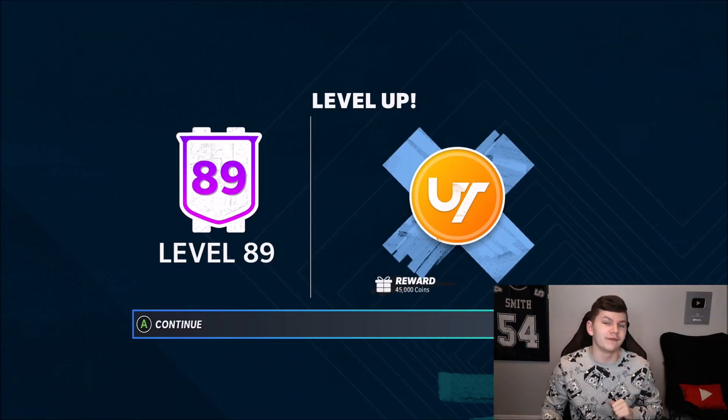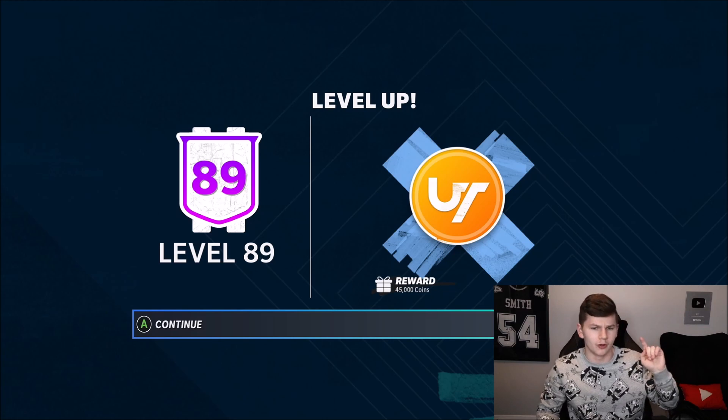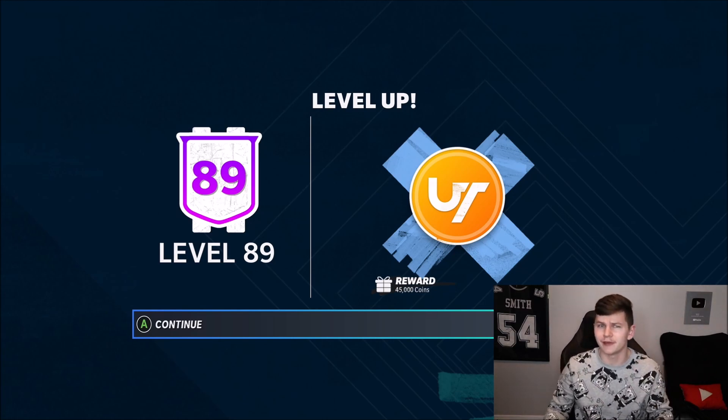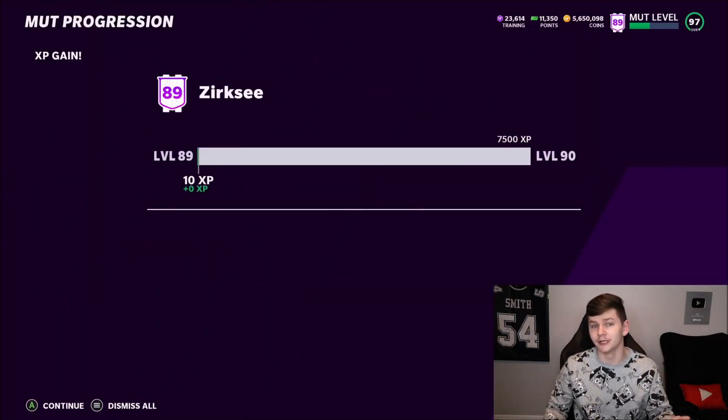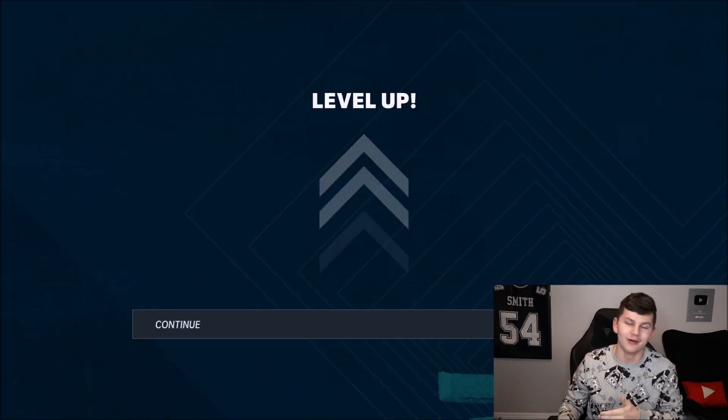At level 89 you get 45,000 coins — I believe this is the second 45,000 coin quicksell, the earlier one was also 45,000 coins. You also get two Legends Fantasy Packs, which is pretty good. And finally, max MUT level 90.